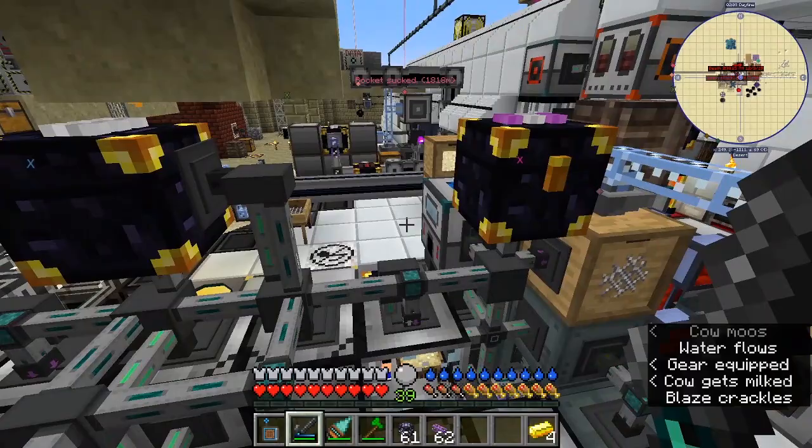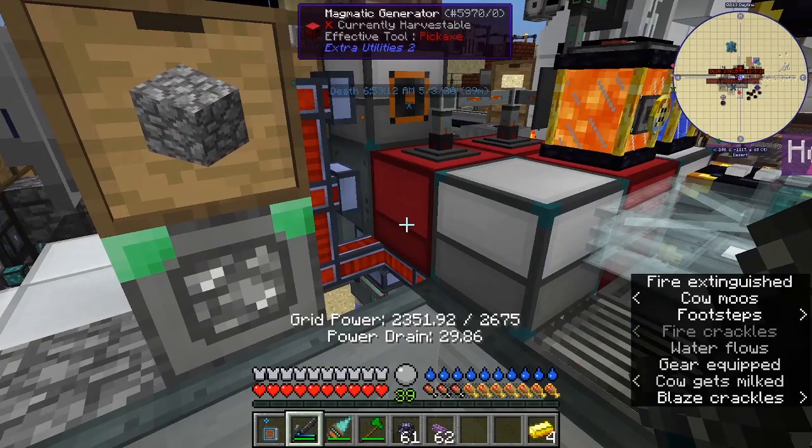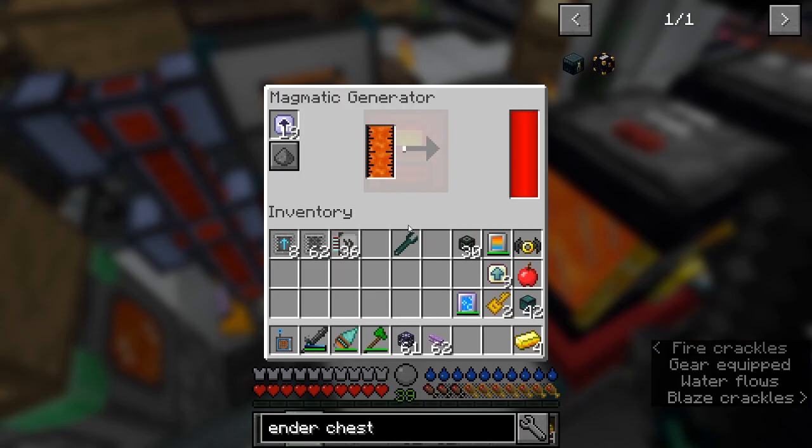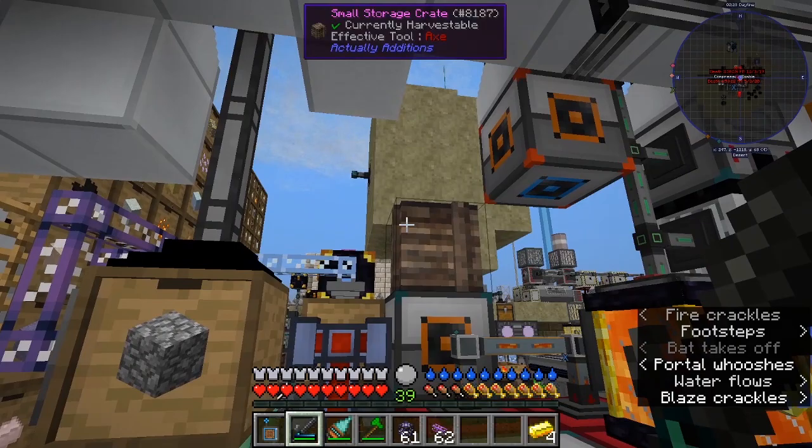I've since obviously done a lot more. I got lava production from another cobble generator which fed these lava magnetic generators. These were the primary source of energy for the base. I've since made a much larger lava pool and still use a lot of lava.